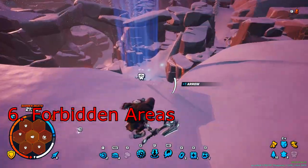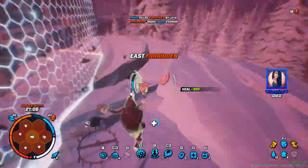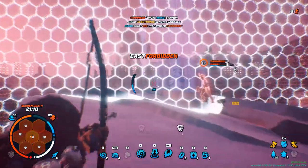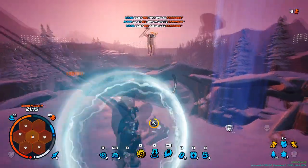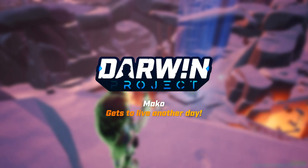Forbidden areas. A forbidden area makes you cold a lot faster, but you shouldn't be too scared of it. Different situations might force you to go outside of the safe zone — learn to be comfortable with this. Just remember to have extra wood or a hot coffee consumable, and you'll be okay.